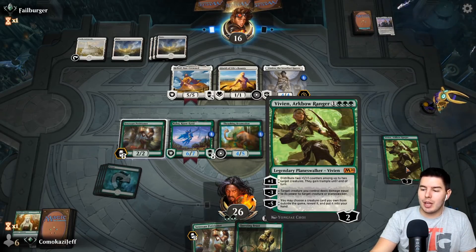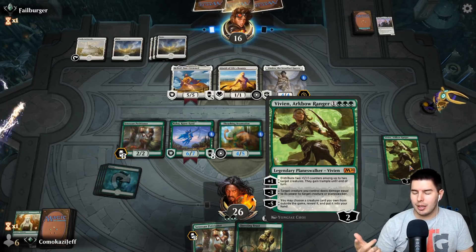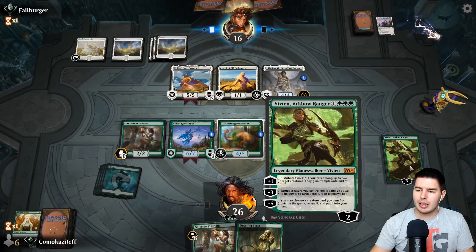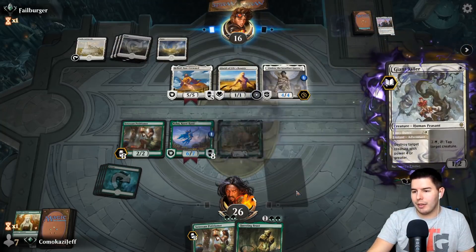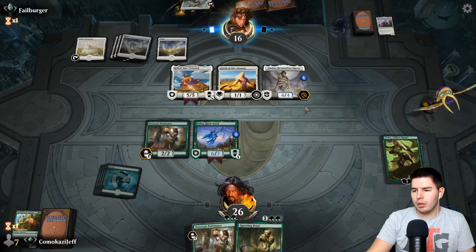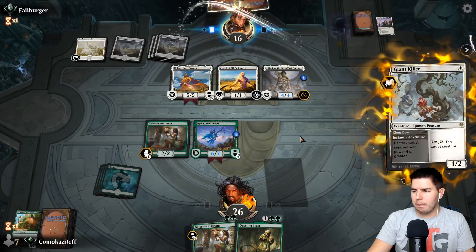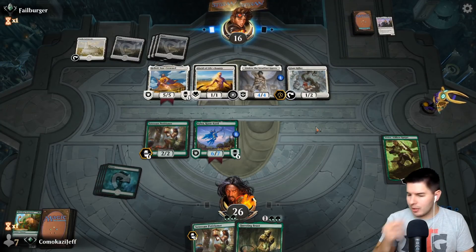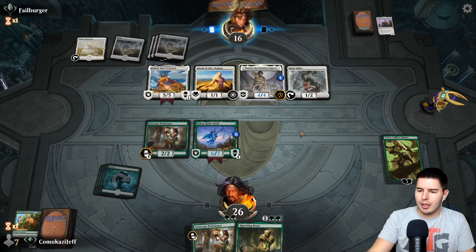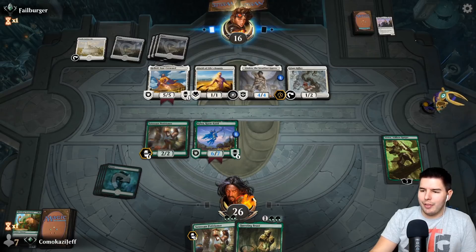We do also have some stuff in the sideboard — Shifting Ceratops, Voracious Hydra, the fourth Yorvo, and another Thrashing Brontodon. All the cards — three of that are just nice to have. They have removal but not enough to put Nylea away, which is nice. Giant Killer comes out — being able to tap our stuff down is not good for us at all. Dude, mono white feels pretty solid right now. I did not know that Tomic shuts down Nissa.